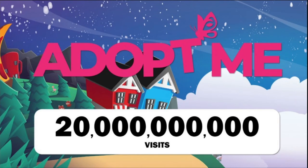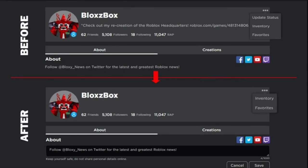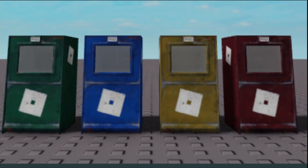Also, About Me hit 20 billion visits — I'm not sure how much I care about About Me but it's news so worth mentioning. There's also a new house concept called Bright Idea that looks cool, and Roblox actually removed the update status, which is sad. There's also a new dark area around the UI letting you know how to change settings.